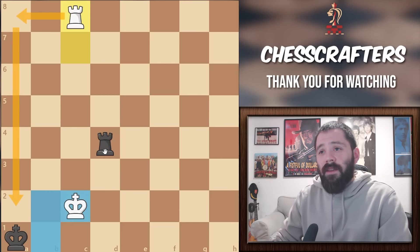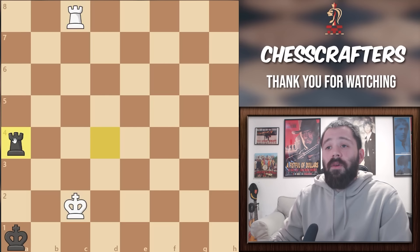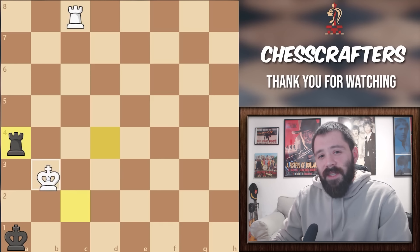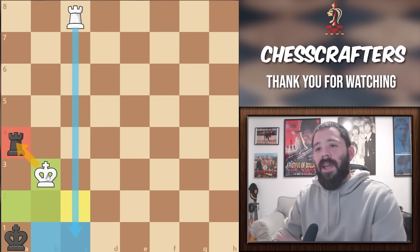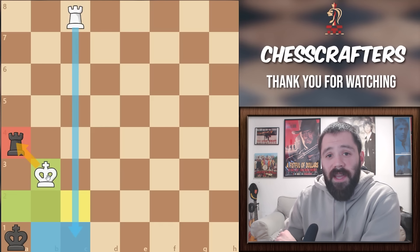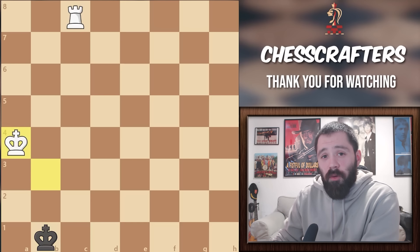In order to avoid that, black occupies the A file first with Rook to A4. Smart move. And now, for the final winning move on white's part — can you spot it? That's right: it's King to B3, attacking the Rook while also creating a checkmate threat with Rook to C8. It's impossible for black to defend both in this situation. He must give up his Rook in order to survive a few more moves.